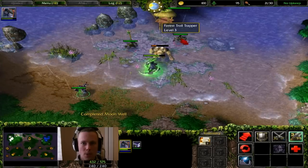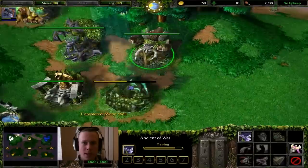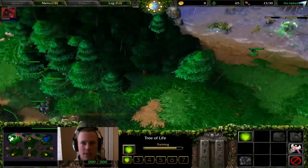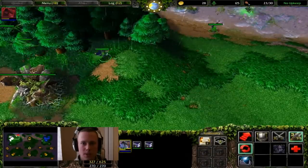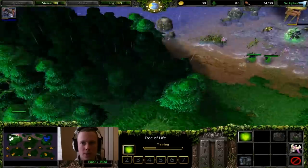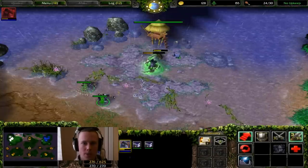Your moon well should be finished in a moment and you can start to build wisps again. Build one wisp once that moon well finishes, pick up an item as soon as it's done, get another archer coming out, and then one more wisp. You've got 2 archers out at the moment and you're on 24 food including the wisp that's currently building. Once that wisp is finished you're going to move onto a tech and you want to keep on creeping.